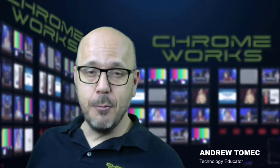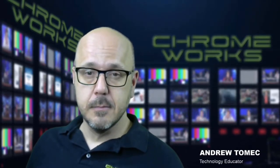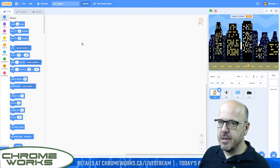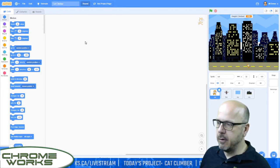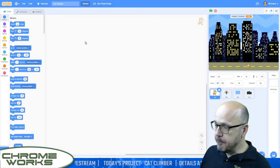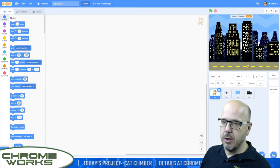So let's jump right into it. Alright, as you can see we have our starter file up here. You can find it at chromeworks.ca/lessons. This contains all the different bits and pieces that you're going to need. We don't have a lot of custom stuff here today. We've got the basic default cat graphic, which I've customized a little bit. Let's have a look at it right now.